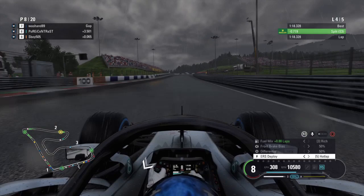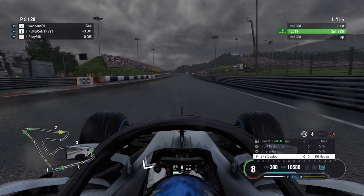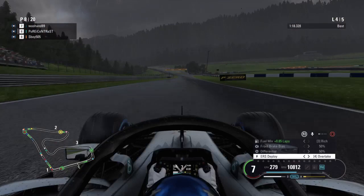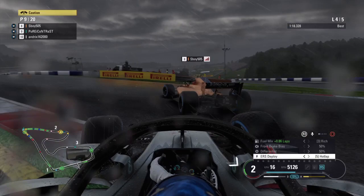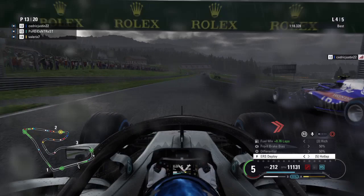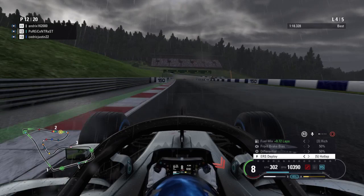If you're using a controller, you can map your ERS deployment and MFD shortcuts to R1 and L1 — the front bumper buttons closest to the thumbsticks — so that you can press them while going through a corner. That way you can change ERS modes and fuel mixes mid-corner, and when exiting the corner you can shift back up through those modes and mixes as well.